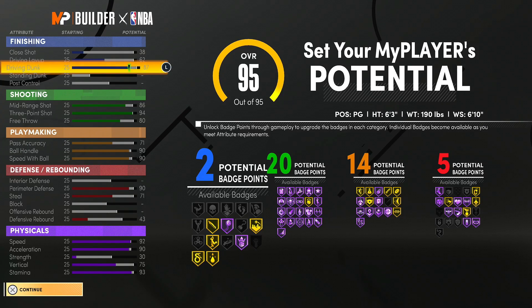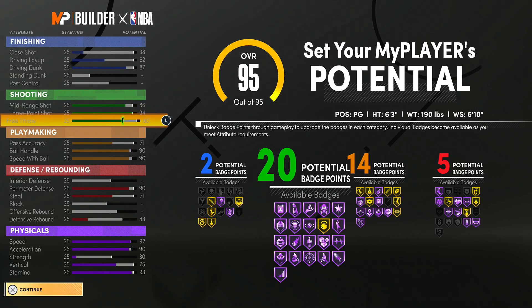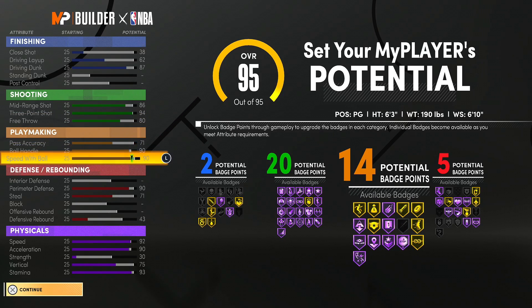I unlock all of them — the contact dunks, the alley-oops, everything. When it comes to shooting, I can shoot at a high clip, and I can also shoot free throws at a high clip. I can shoot free throws with efficiency, and in this game it's hard to shoot free throws.